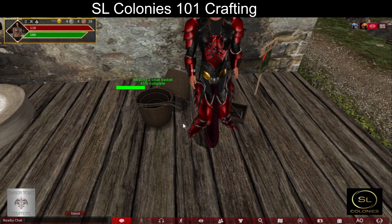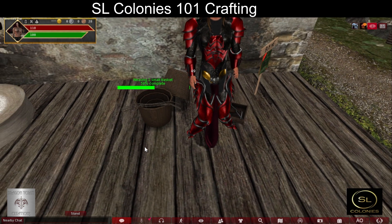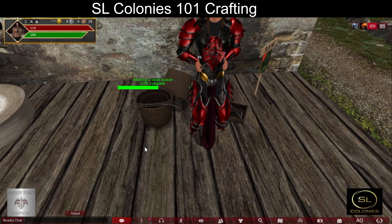You must remain seated while you are crafting on any station that requires you to sit. If you stand up, it will cancel the craft and you will have to start over, losing your materials.